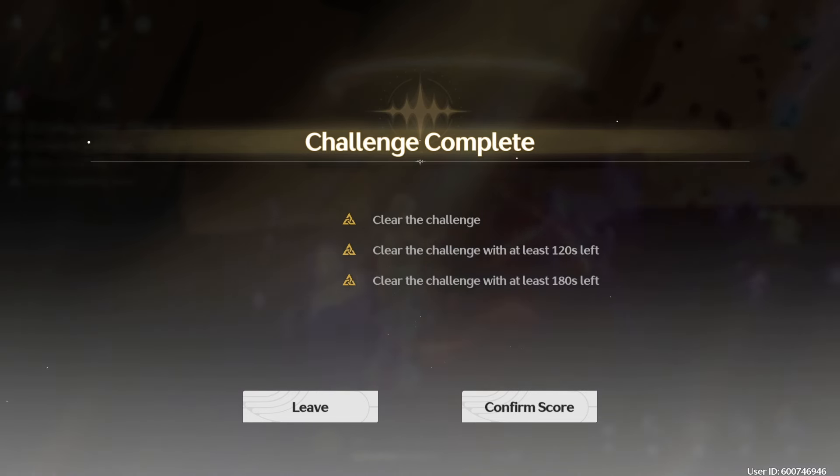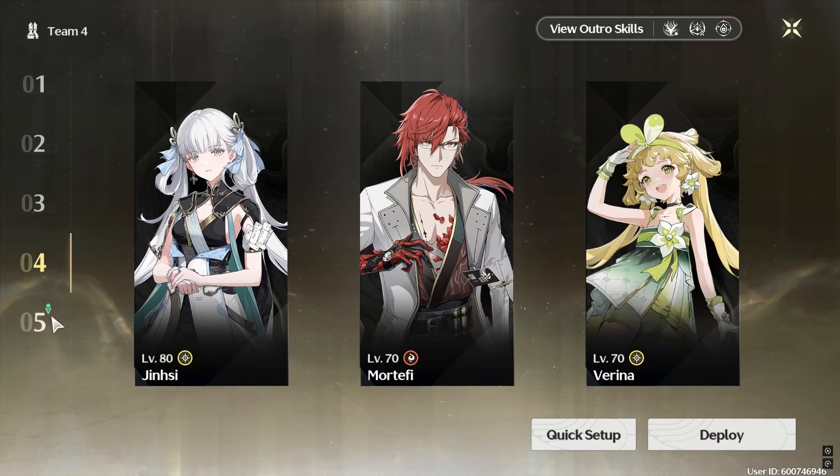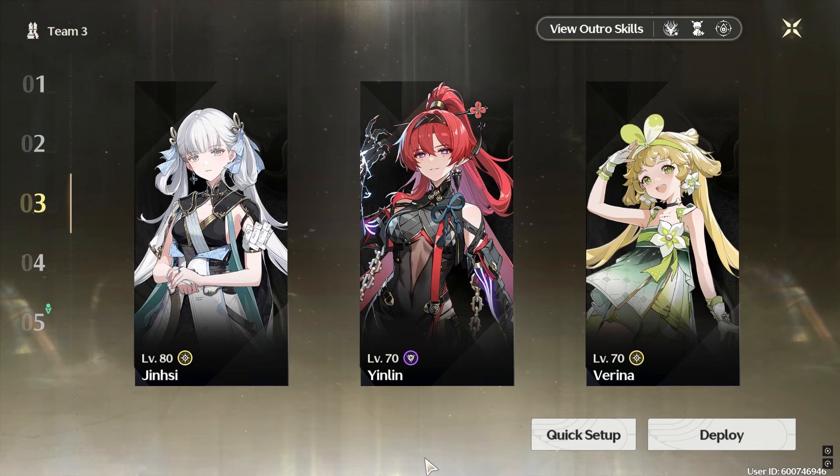Yuan Wu is great for stacking the condensants, but we would not recommend building him unless you have already invested in him. Mortify, on the other hand, is a great option, but remember that you have to stay out of Incarnation mode to proc his coordinated attacks. Yin Lin is the last option, but her rotation is lengthier to perform, and you might not have her.